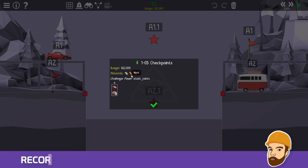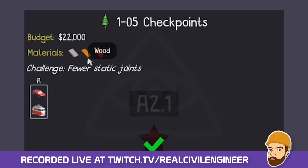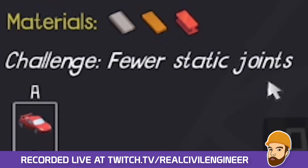Hello fellow engineers. Today we're continuing challenge mode. This first level is checkpoints. The challenge is fewer static joints.